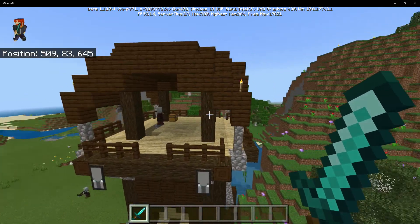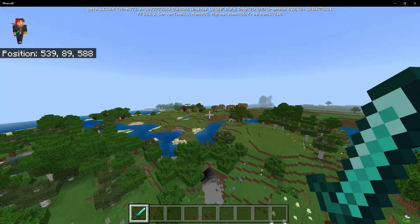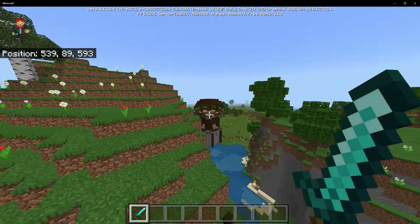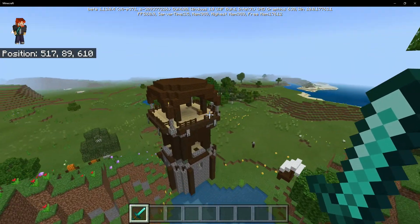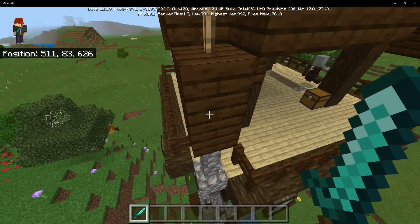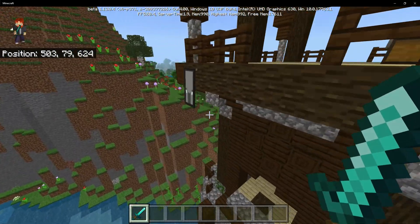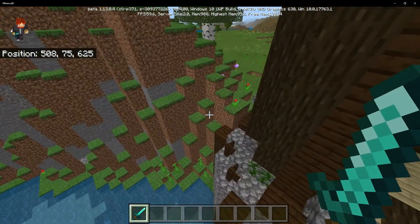You're going to need to find yourself one of these structures, and here's a hint: if you find a village somewhere in the area, there's bound to be a pillager outpost nearby, so do keep an eye out for those. You're also going to want to look out for a very suspicious-looking pillager — it's going to be the one wearing a banner on its head.